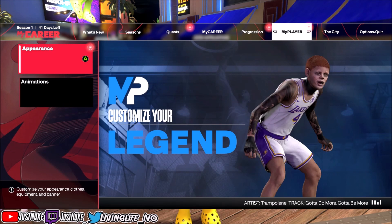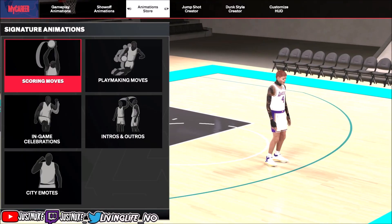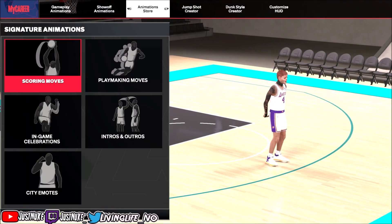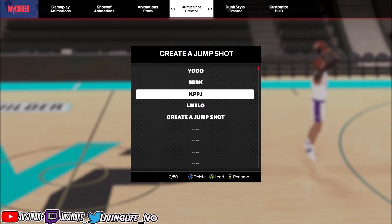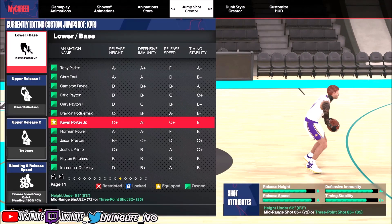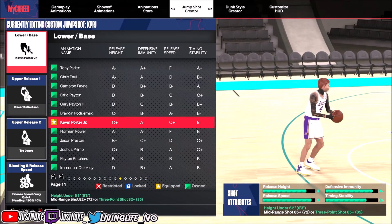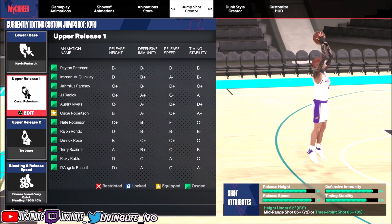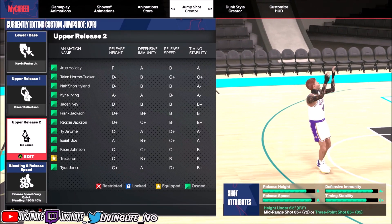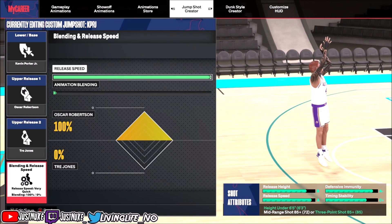I'll put y'all on early until nobody else tells you to come here. They said it's OP — and this is the jump shot right here. Easy, simple: Kevin Porta base, Oscar upper release, Trey Jones secondary release, max speed.